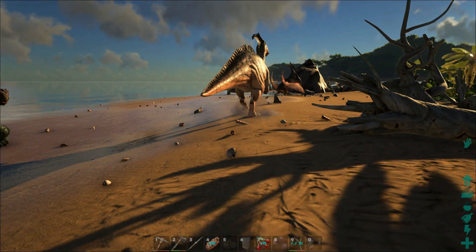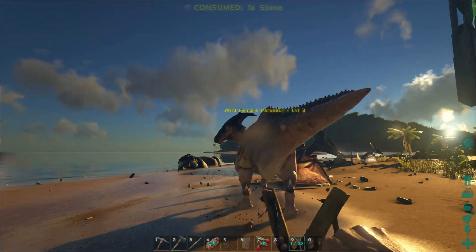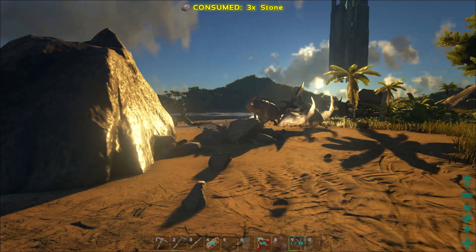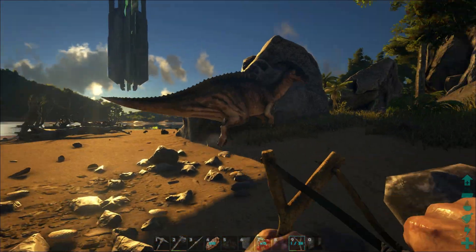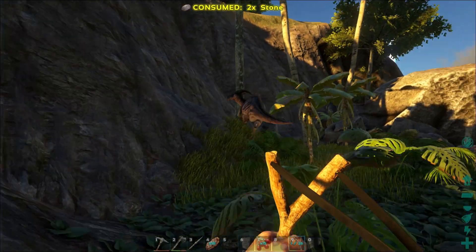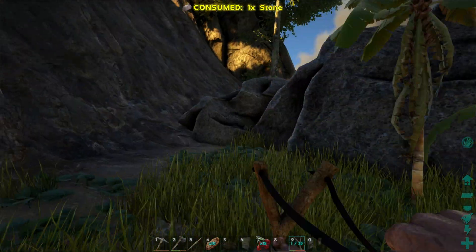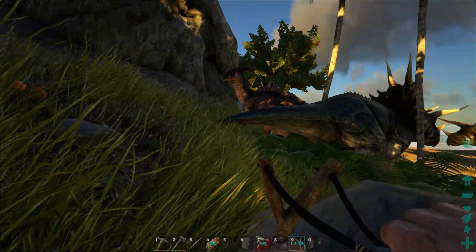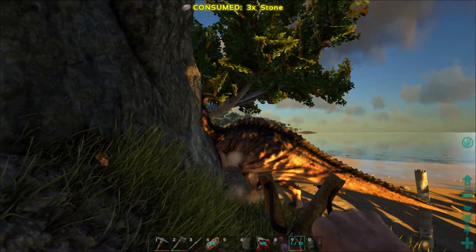Alright, let's see if we can take on this Parasaur. Bust out the old slingshot — I'm gonna hit you right in the butt, girl. Oh yeah, get a couple shots in. Just missed it. Okay, now we're gonna need to chase her down — she will run. But she'll slip up eventually. There we go, she gets stuck on a rock. Come on! Just missed it. Where you going, girl? Goddamn, she is slippery. Come back.